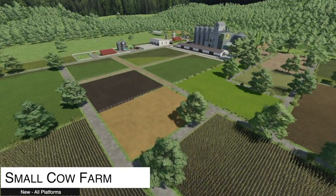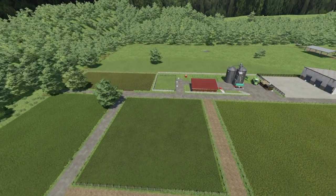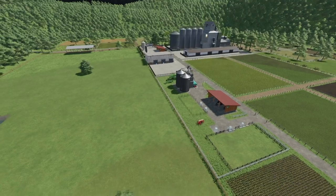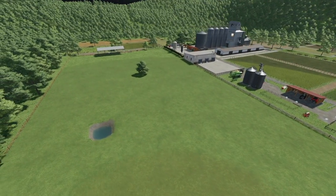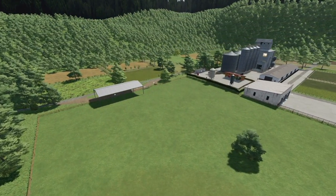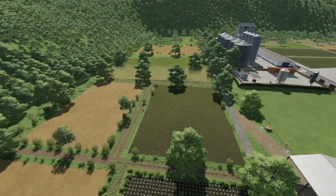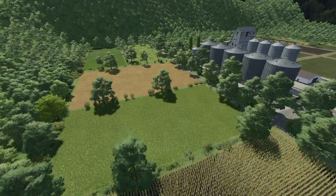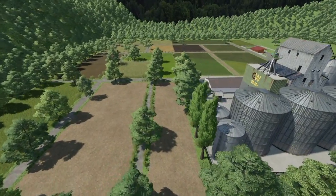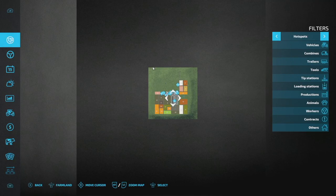Starting off today with some new mods for all platforms, we have the Small Cow Farm map from Frankie Y. This is a mix of small farm and a cow farm - it's a small map where cows are the focus, of which there are 1,200 cows. Good luck! They also found natural water - not quite sure what that means, maybe a pre-placed water tank. Basic plants and animals are here; forestry is not on the map but can be created by removing some trees.